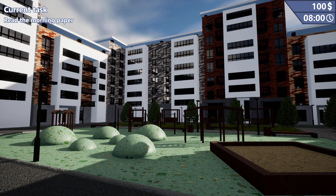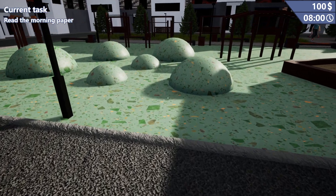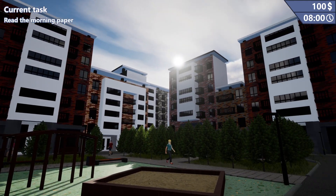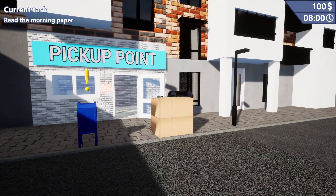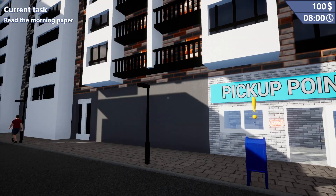Hello and welcome. Today I'm checking out a game called Pickup Point Simulator. We are basically opening up an Amazon warehouse where we order stuff and then whatever we order, we give it to people because they're the ones who ordered it initially. Something like that. Let's go ahead and get started. Pickup Point — literally the name of our store.